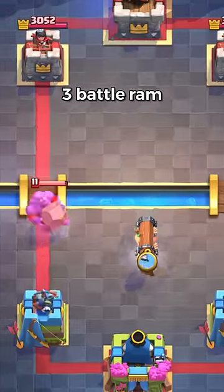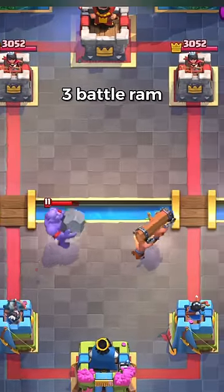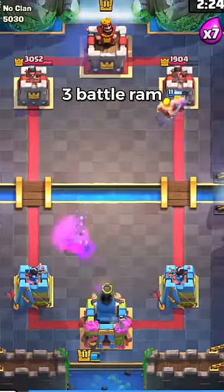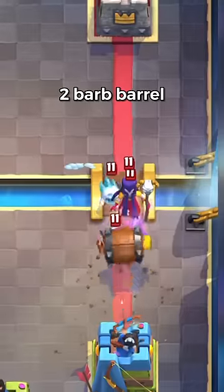Number 3 is Battle Ram. This is actually pretty good on defence as it can distract pretty well and give you 2 Barbarians. And if you use it correctly and get a connection, it can be deadly.